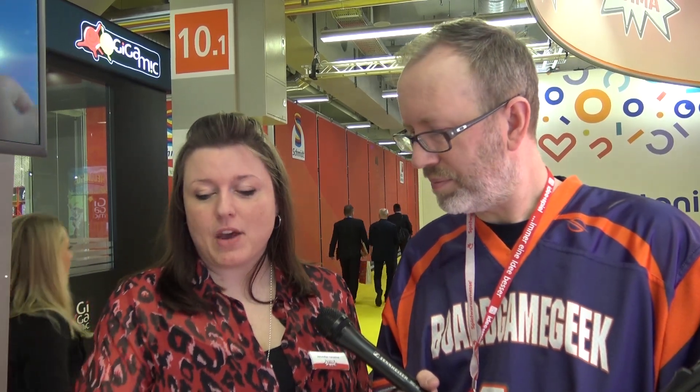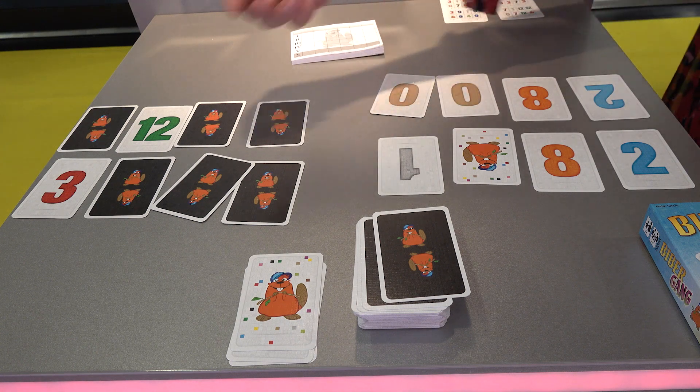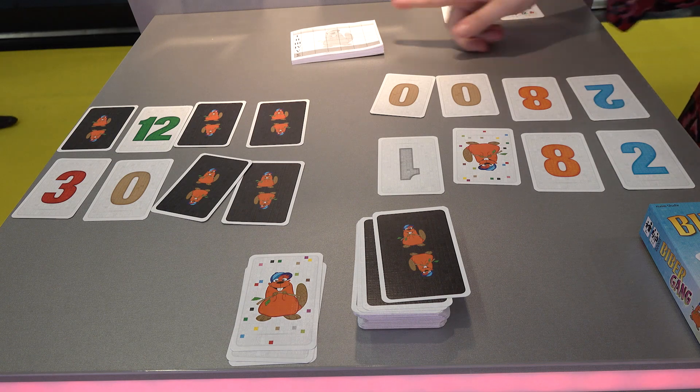At the end of the game, when all the cards are opened, you count your numbers. If you have non-matching numbers, you add them — so this would be a one, or if you have this, this would be a 12. You write it down. It's played over five rounds, and at the end, whoever has the lowest points wins.